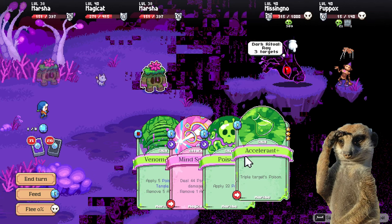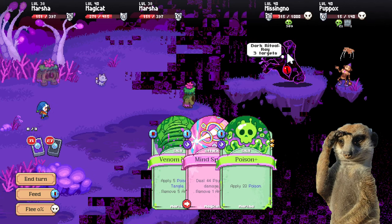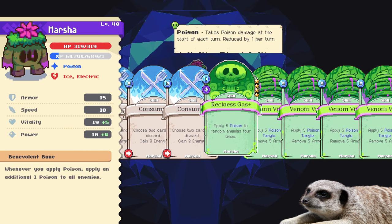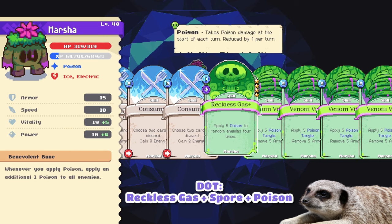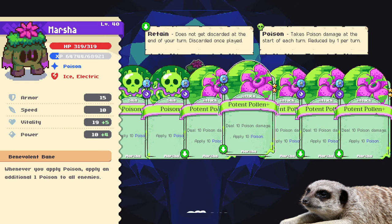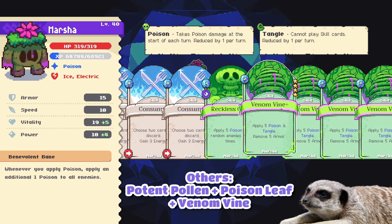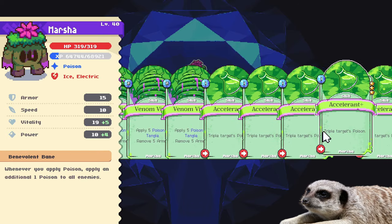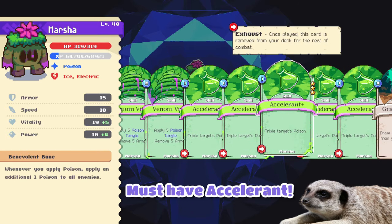Top 2: Marsha. Marsha is like the most broken spirit ever in this entire game. You can never go wrong building a Marsha, but to optimize its deck, you can choose cards that give poison only and not poison damage. The best ones are Reckless Gas, Spore, and Poison. Leaving other skills with poison like Potent Pollen, Poison Leaf, and Venom Vine are alright too if you're too lazy to optimize your deck. As long as it has poison, then it's no problem. Match that with a buttload of Accelerant, and you're done!